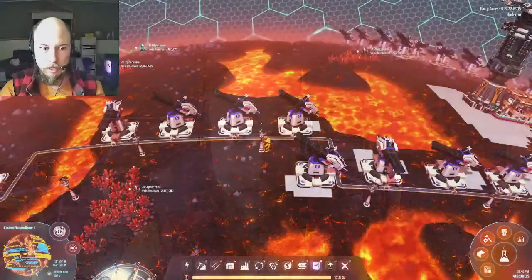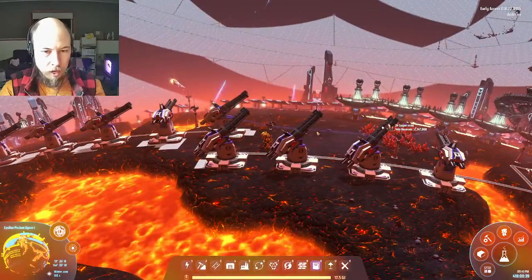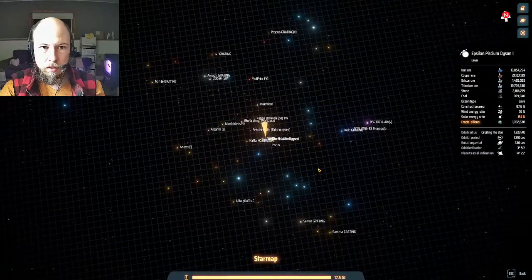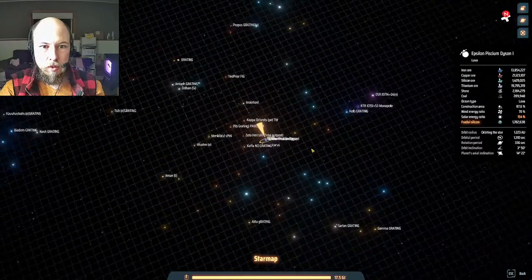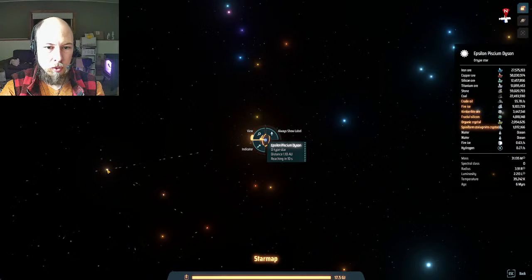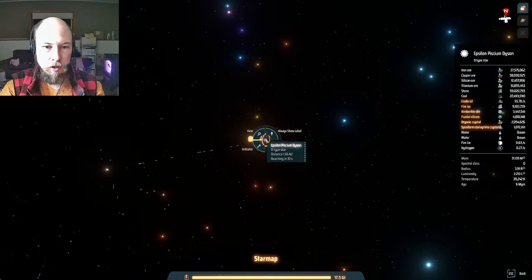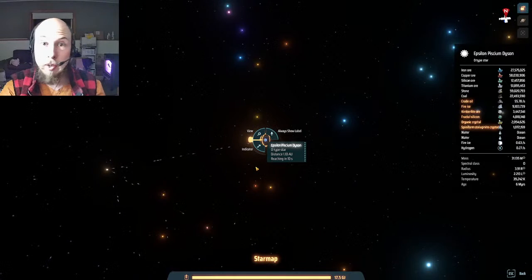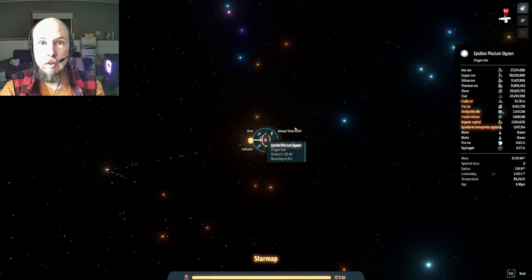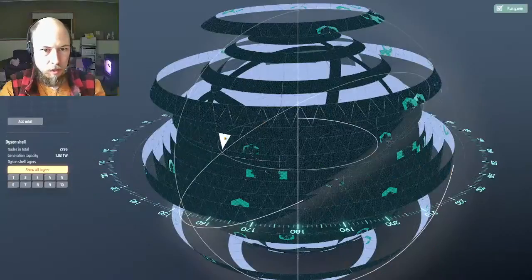We're going to start at my Dyson sphere base. This is not my starting world. When I made this new game I started it with this star in mind — a type O star with 2.21 luminosity — and it was pretty near to the starting planet, only about seven light years away. So I built the Dyson sphere around that because every unit of resources I put into it gets me about two and a quarter times as much power out.